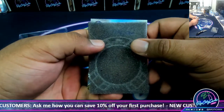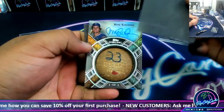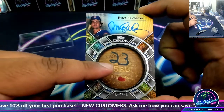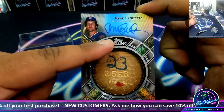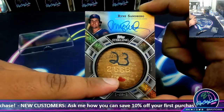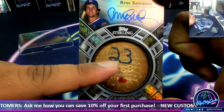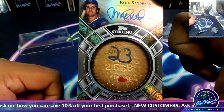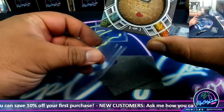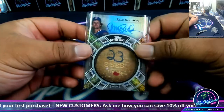What do we have? It is Ryne Sandberg, one of one — mojo! That's really cool. Got the autograph on the card, you got the bat knob, game used, and I don't know if you can see, it's got his name on there on the bat knob too. That is nice, very nice.